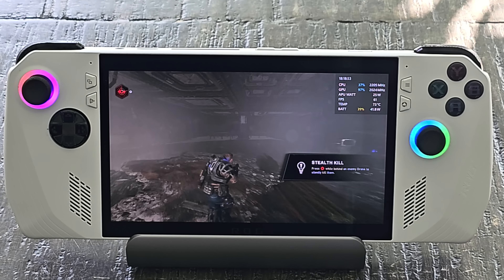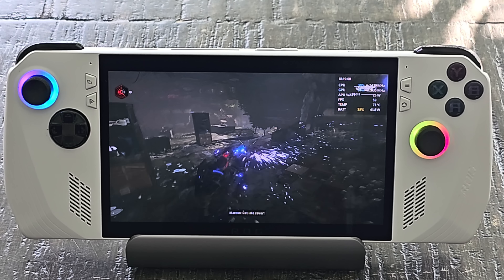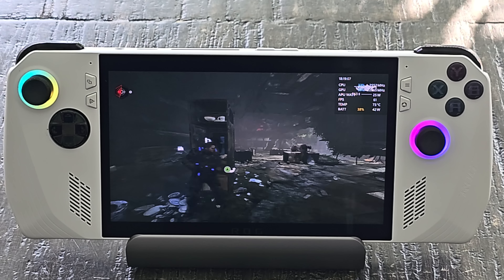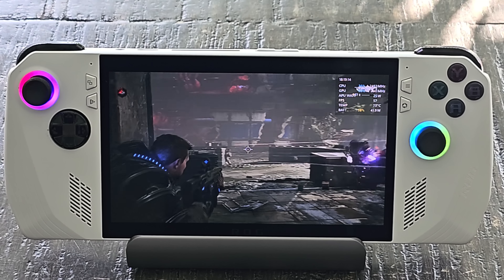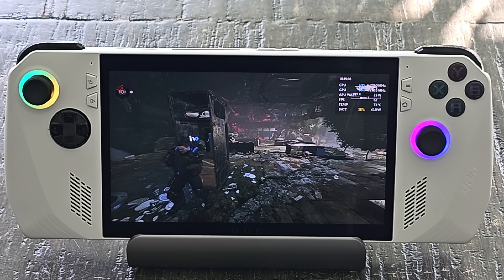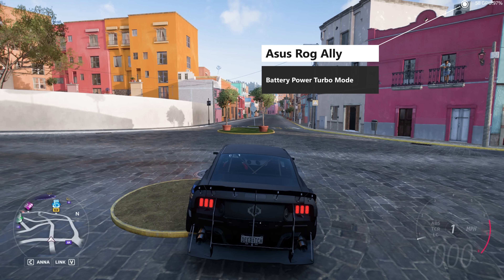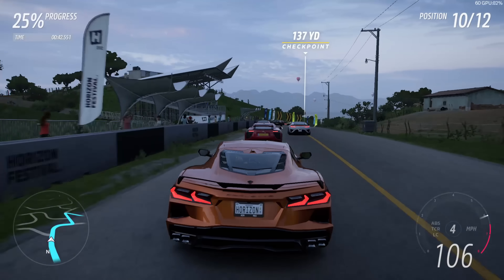A lot of pre-reviews were complaining about the face buttons, but the Y, X, B, A buttons all work excellent — they're not mushy, they don't stick. The trigger buttons work equally well. In an office setting you'd want it plugged in for optimal battery life and best performance. This device does get noticeably better performance when plugged in — I noticed about 10 extra frames per second on some games when plugged in compared to running on battery.